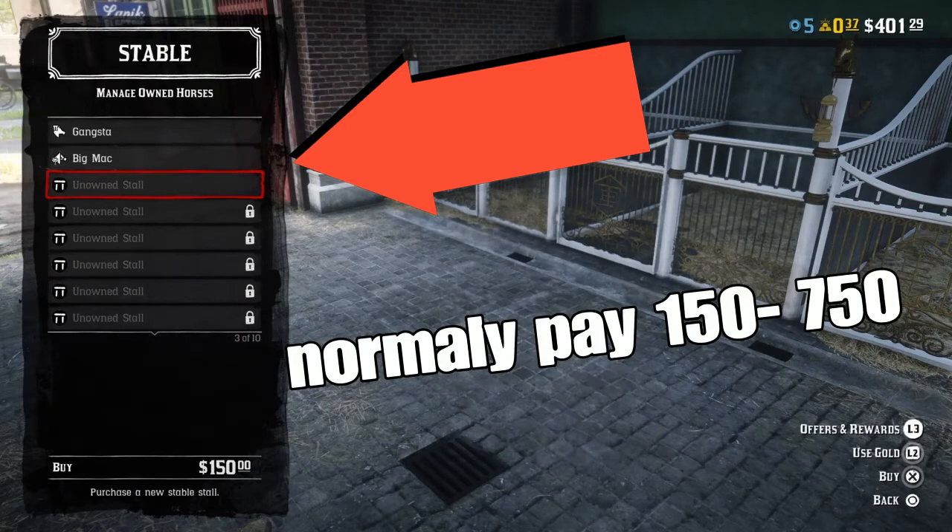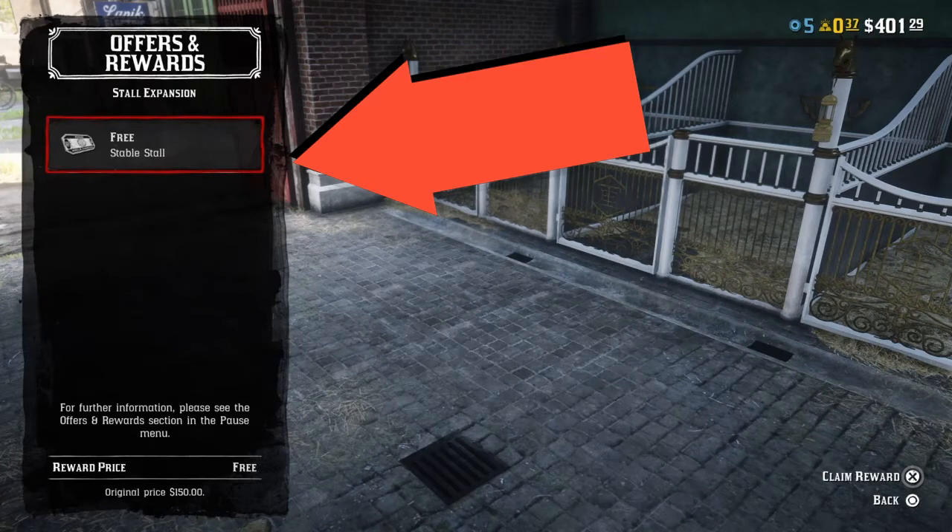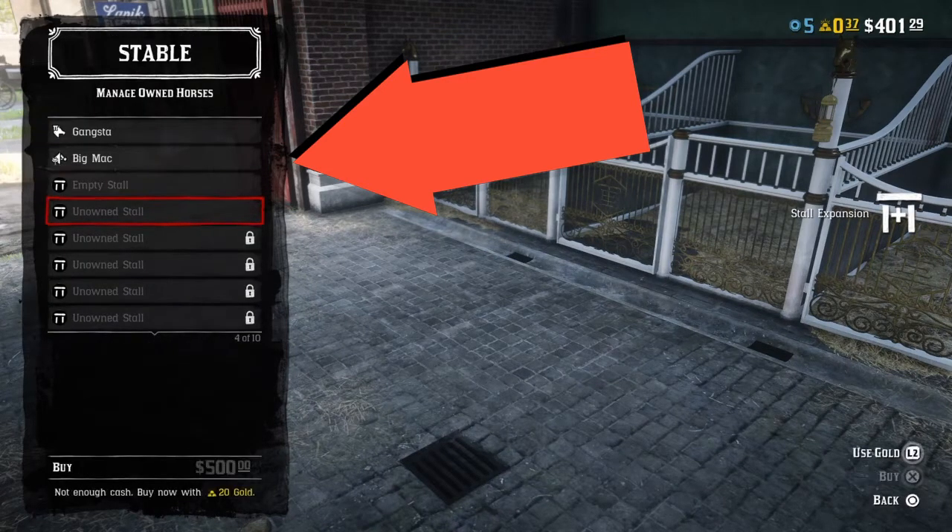I have offers and rewards so I'm just going to use it, but you normally have to pay. So that's how you buy an empty stall for your horses. You can also use gold for them.